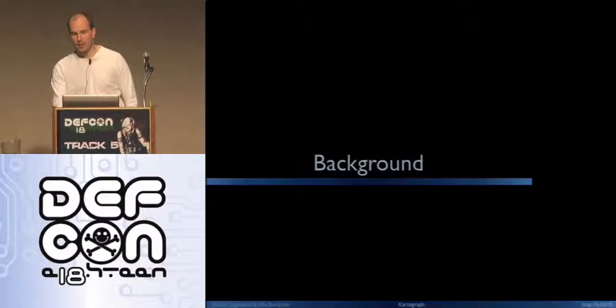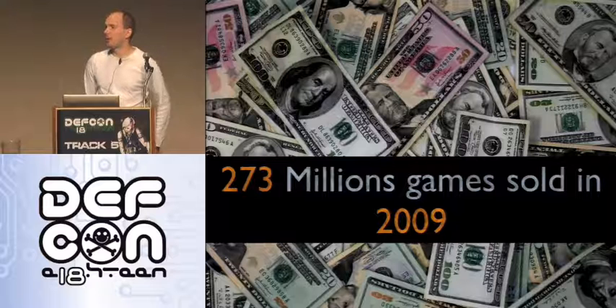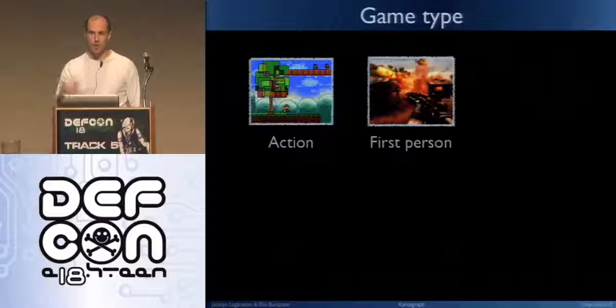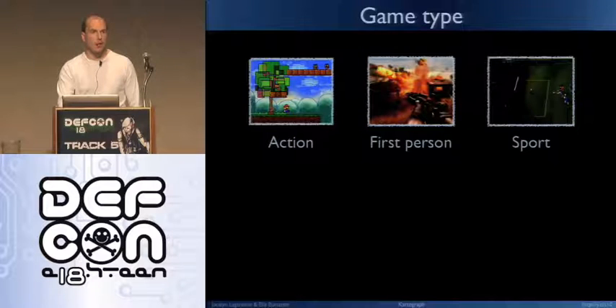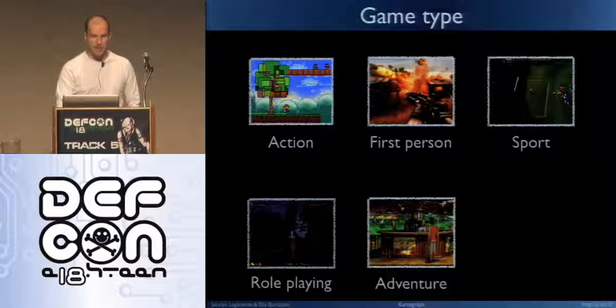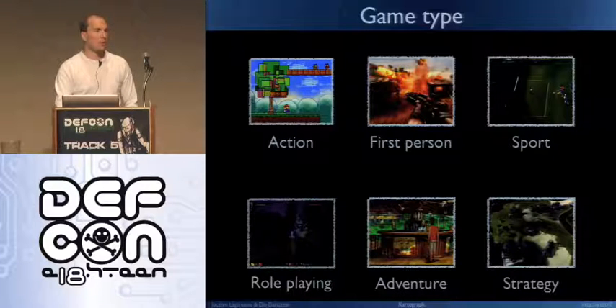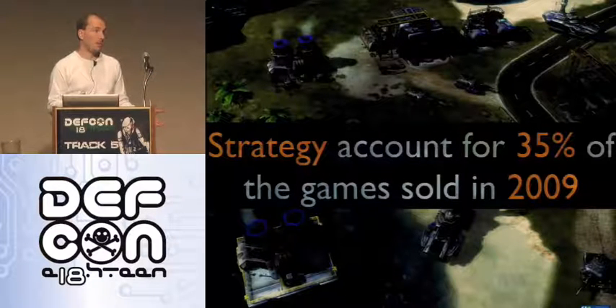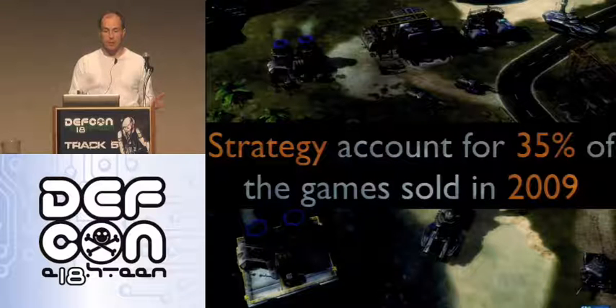Games earn a lot of money — about 273 million dollars last year. There are many different kinds: action games, first-person shooters, sports games, role-playing games like World of Warcraft, adventure games, and strategy games. The one we focused on for this talk is strategy games, because they are the most sold on PC. We could have done any other type of game — it's just that this is the most popular, so that's the one we went for.